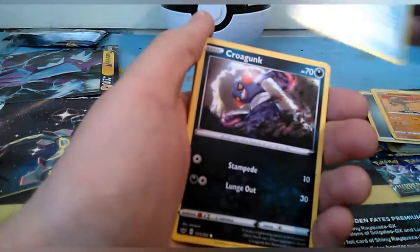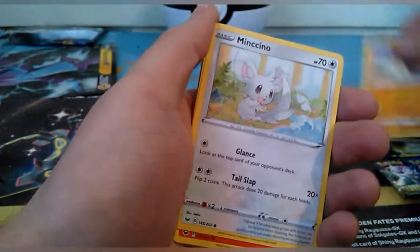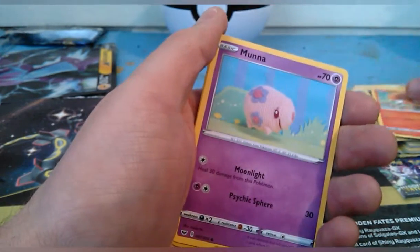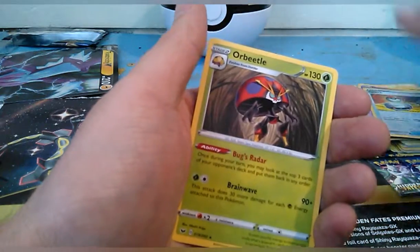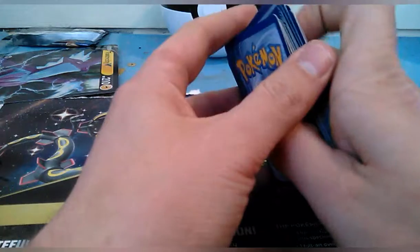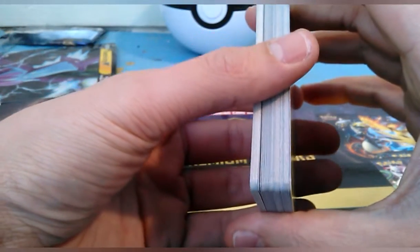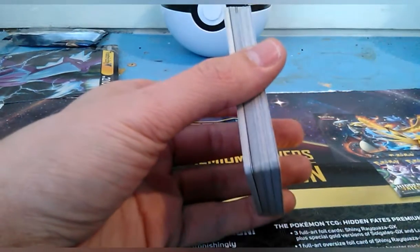Rare Candy, Croagunk, Silicobra, Minccino, Vulpix, Manaphy, reverse holo Switch, and an Orbeetle. Alright guys, that's all I have for this one — thanks for sticking around. I have a few more to do so I'll catch you guys later. Have a fantastic day, peace out!